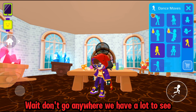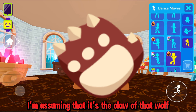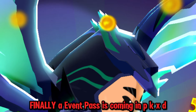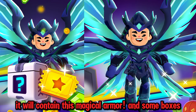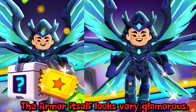Gossip Girl provided us a picture of this claw — I'm assuming that it's the claw of that wolf. Finally, the event pass is coming in PKXT. It will contain this magical armor and some boxes. The armor itself looks very glamorous.